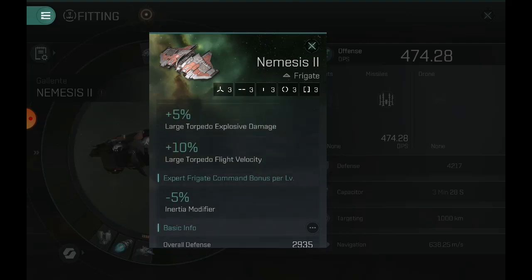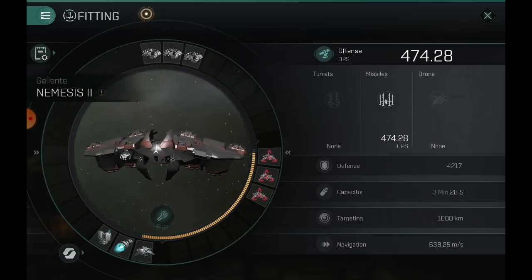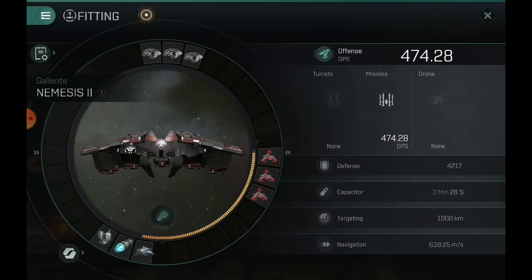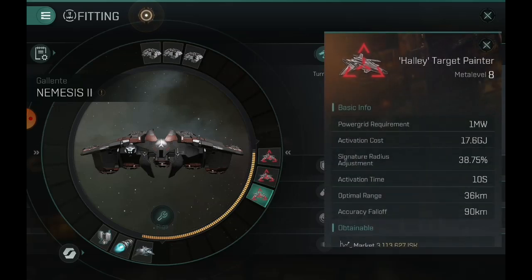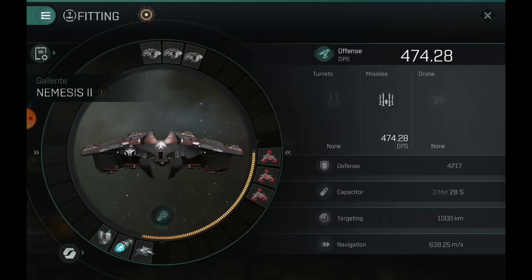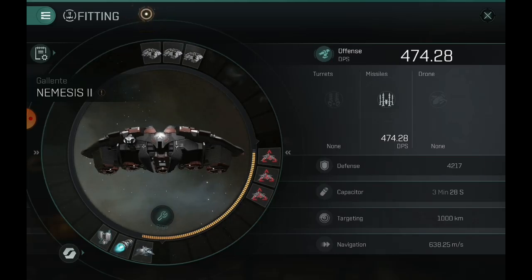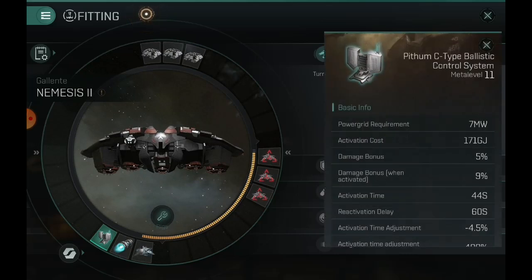I'll show you a few builds that will work very well with this ship and explore different ways to build it. It's not necessarily the correct way, but it's going to show you a lot of different options so you can choose how you want to fit your Nemesis. The first one is our kind of long-range or mid-range build with three target painters. This build will not be scramming, disrupting, or webbing anybody — you're going to sit off at a distance and just lob your torpedoes.